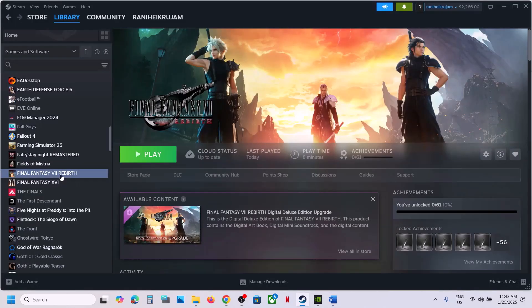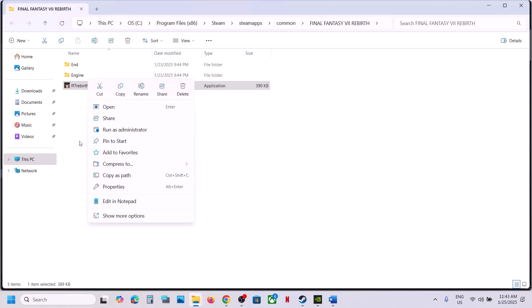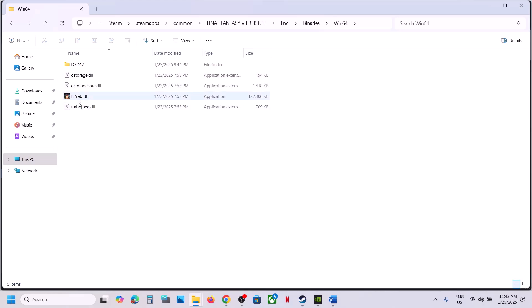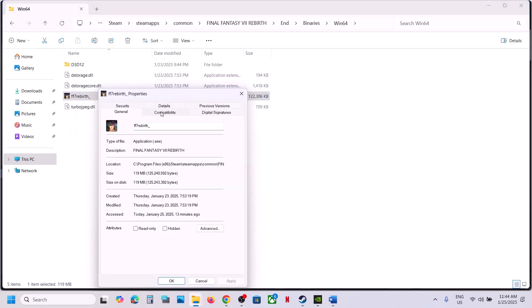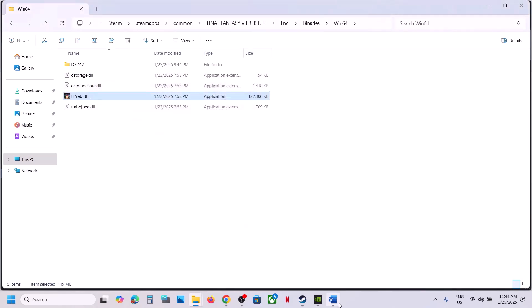The next step is to run the game as an administrator from the game installation folder. In Steam, right-click the game, select Manage, then Browse Local Files. Right-click the game exe in the End\Binaries\Win64 folder, select Properties, go to the Compatibility tab, and check 'Run this program as an administrator', then Apply and OK. If that doesn't work, also try selecting Windows 8 or Windows 7 compatibility mode. You can also try checking 'Disable full screen optimizations'. If none of these work, uncheck all boxes, Apply, and follow the next step.